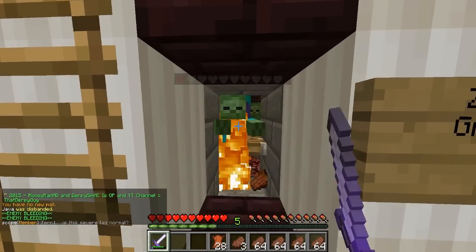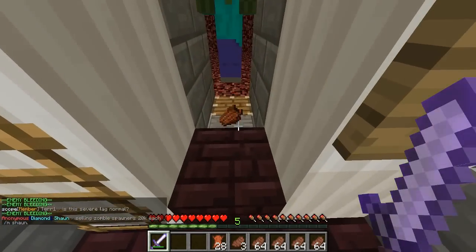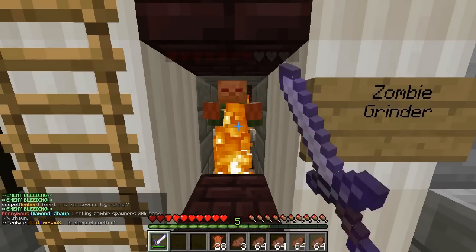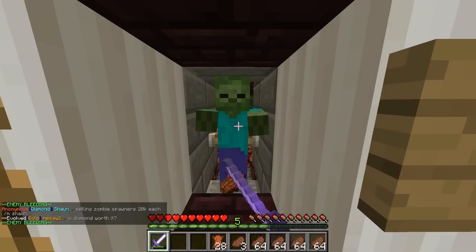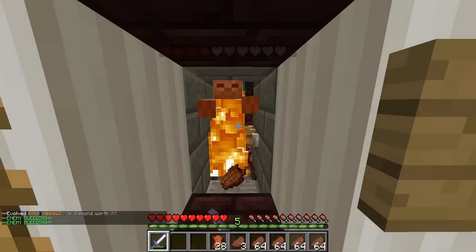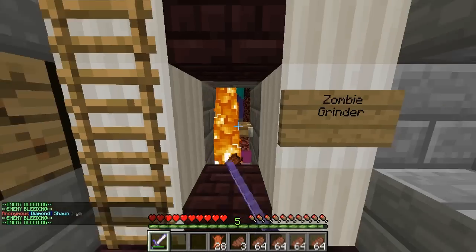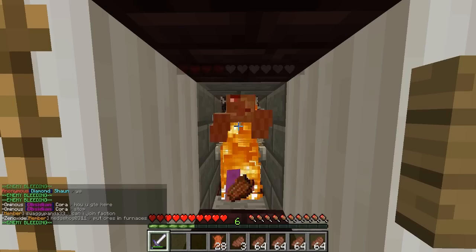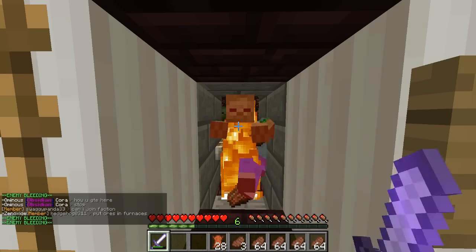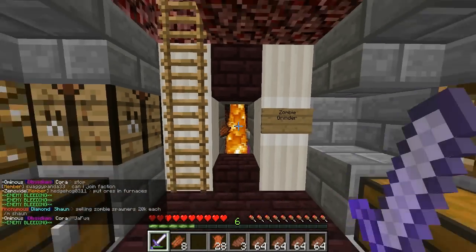There we go. As you can see, there's zombie spawners - there's two in there. Basically, the zombies walk into this room, get trapped, and then I can knock them back so I can't be knocked back. Because we may or may not be in the nether - we're not in the nether, that's why we can't use water. But it does actually work quite fine, trapping a couple at a time.